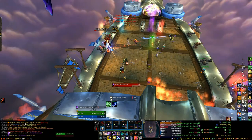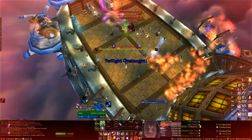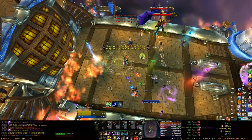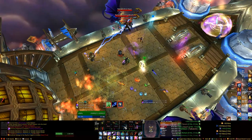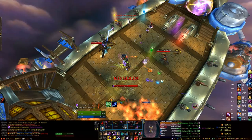The second easiest mechanic is Onslaught. On Heroic it does 1.2 million damage base, split between the ship and any players soaking it. We always have eight people soak the Onslaught, leaving out our two tanks. Splitting it nine ways — eight people plus the ship — is about 133,000 shadow damage to everyone, which isn't too bad. That number is important because occasionally people will be taking 50% extra shadow damage from a debuff, which I'll cover next.